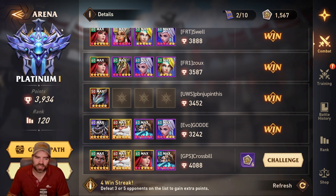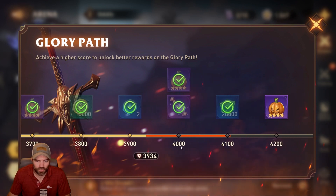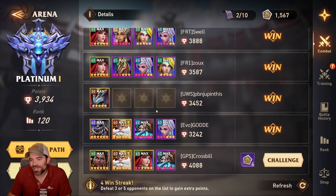I usually don't spend too much time in arena, but since there is an arena event, I want to go over my team and show you what I do. I'm in Platinum right now. I'm usually in Diamond. You can see I've gone down quite considerably since last time. I usually get in here, do the arena events, and then lose some of my points.